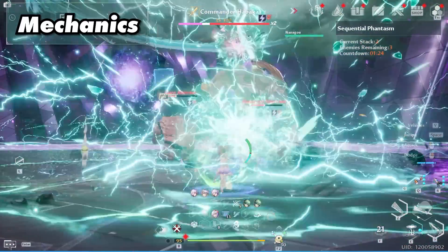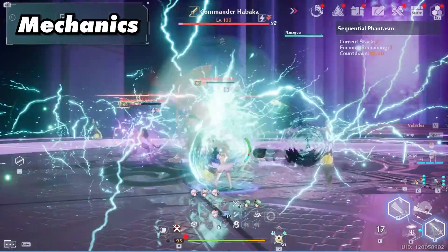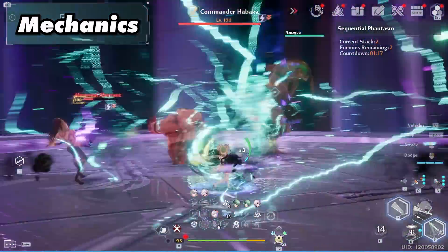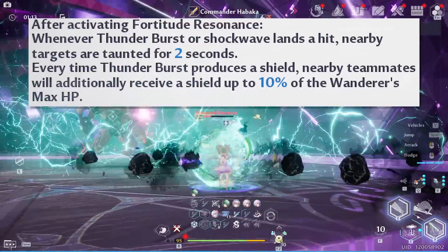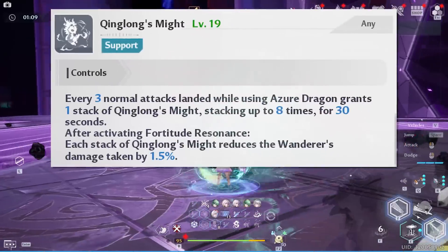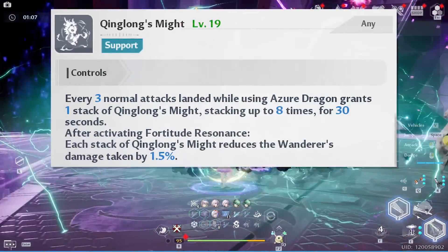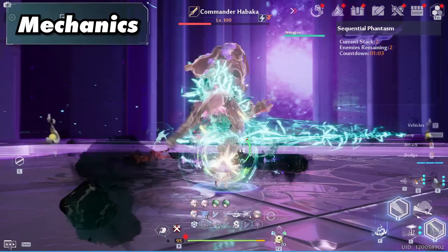So let's talk about her mechanics. Our main one is our normal attack, Thunderburst, which can be activated by just holding down the attack button. This ability grants Hyperbody, can be used long range, and it grants you a shield. And while you're in Fortitude Resonance, it can constantly taunt targets and grant your teammates shields. Every three normal attacks you get King Long's Might, stacking up to eight times.